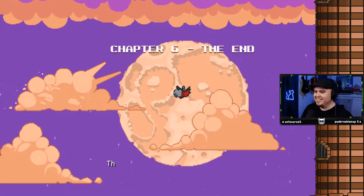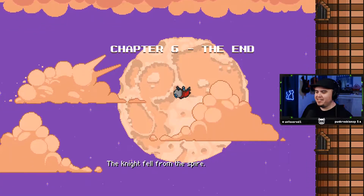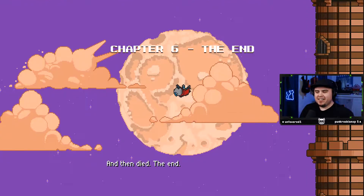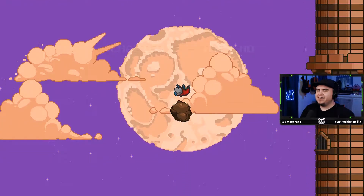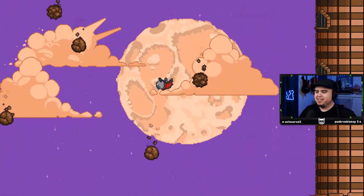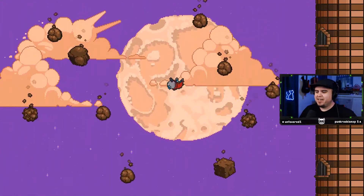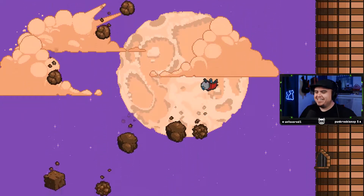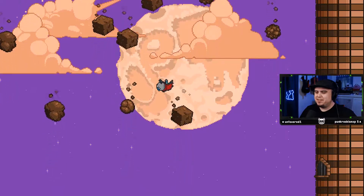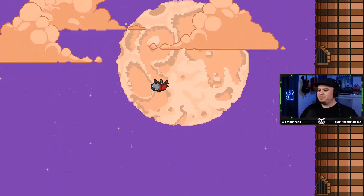Man, that's really pretty. Chapter six, the end — 'the night fell from the spire, chapter six the end, and then he died, the end.' Am I moving? Oh, I am moving. Let's not get hit. So I'm pretty sure that's intentional to let the player know that the game has started. It's actually pretty clever.